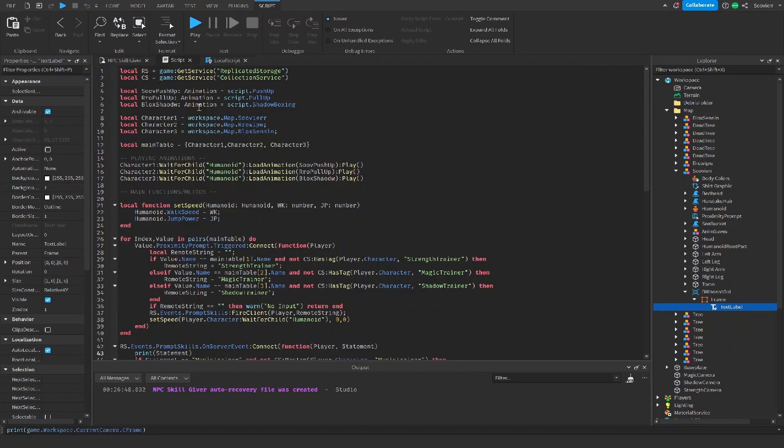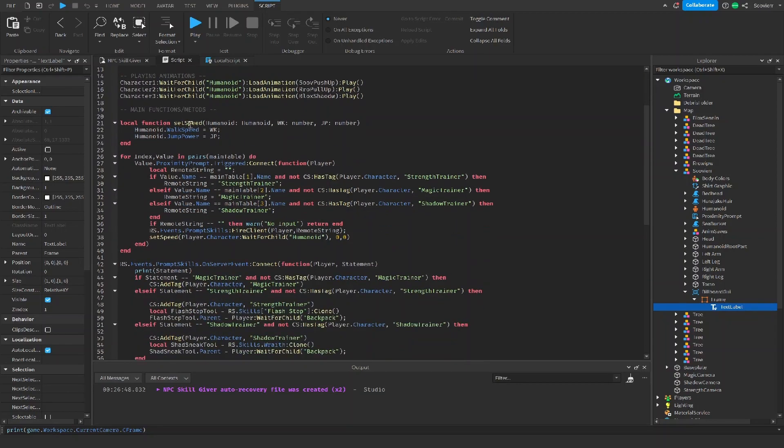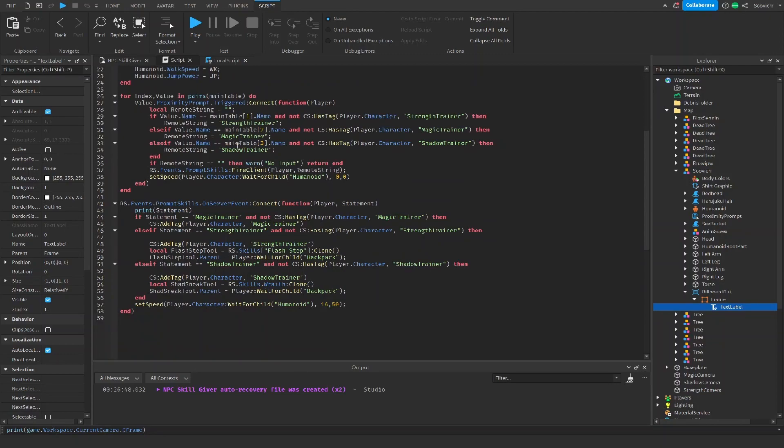Going right into the Script, the first thing we're going to do is get our services, because that's the most important part. Then we're going to get our trainers — who's going to be the Shadow Trainer, who's going to be the Strength Trainer — and then we're going to get our characters. This is going to be the animation we're going to be using, our pull-up, and our box — what we want playing while they're idle. All we're going to do is store all our characters in a table and play the animation accordingly. Our main function SetSpeed just takes the humanoid and sets the walk speed and jump power.